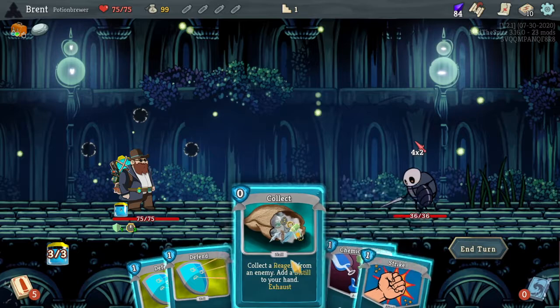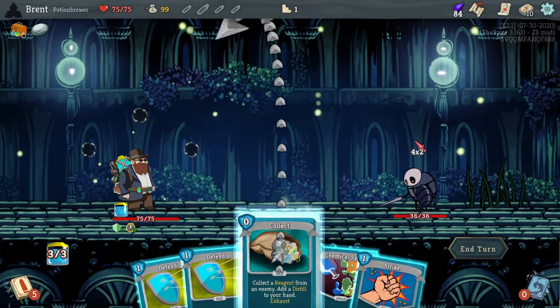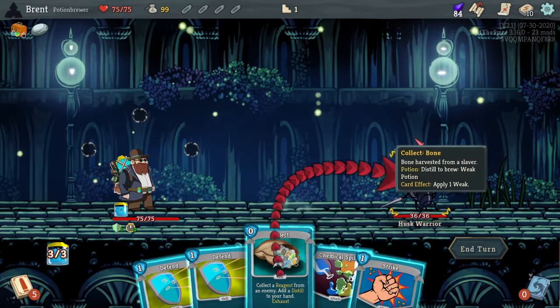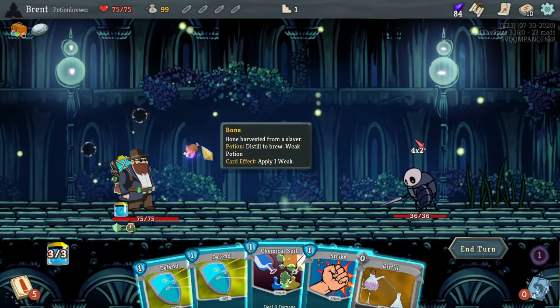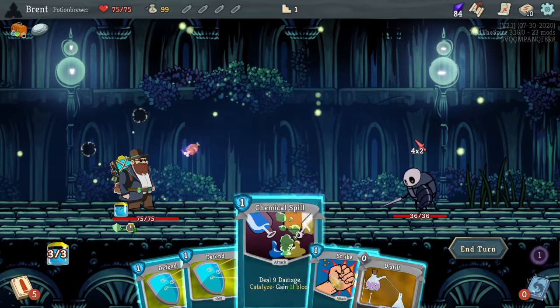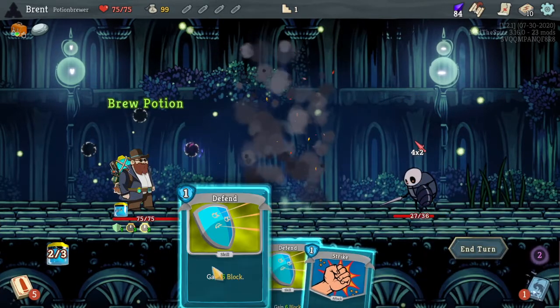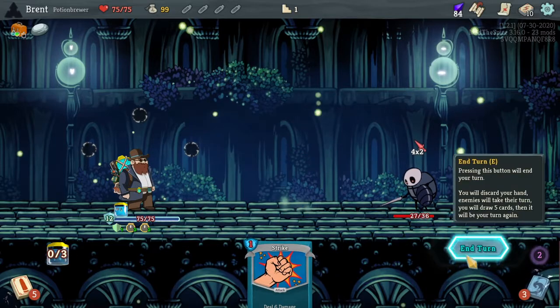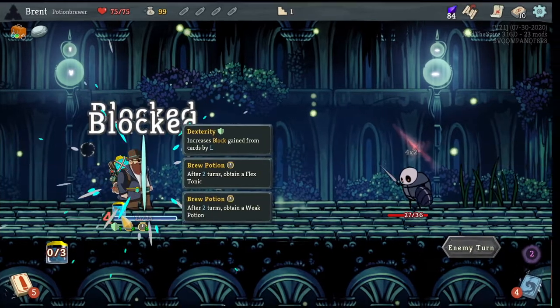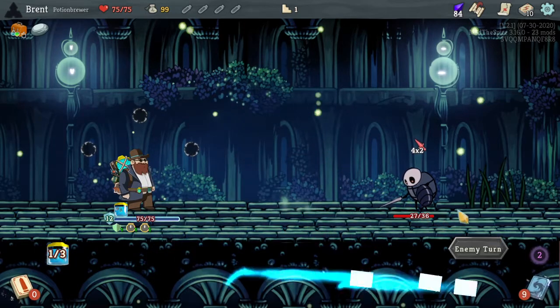Potion Brewer - I honestly can't remember a lot of what he does. Trigger Effect: played a potion this turn, so it gained some block. We have to distill the potions, I remember. So we'll collect Reagent, and it's going to be Bone from a Slaver. We can get a Weak, and then Card Effect applies one Weak. We'll do Chemical Spill. We'll distill this, so in three turns we will get a weakness potion. We're going to block through just so I can remember how this character works.